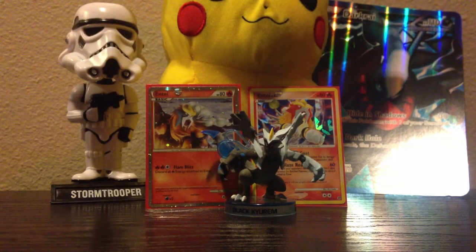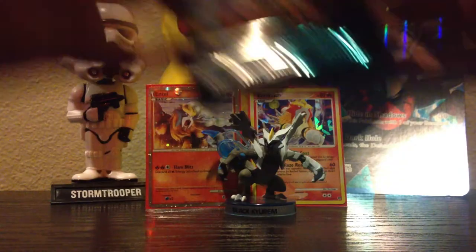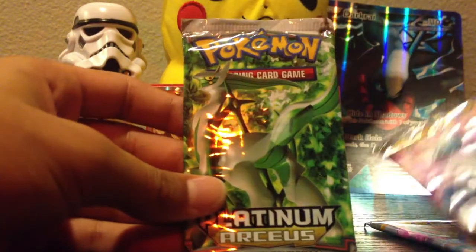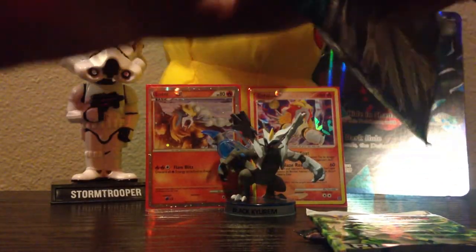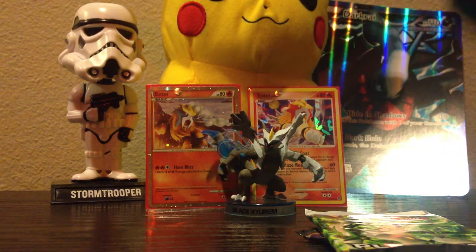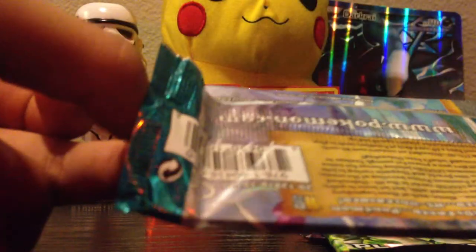See, there's my shiny over there. So let me take out my packs — I have three packs. I have HS Unleashed, Platinum, and Platinum Arceus. I'm going to do Platinum last. I'm not a big fan of the HeartGold or Silver series, so I'm going to use those first. Save the artwork.